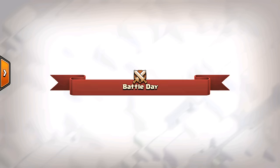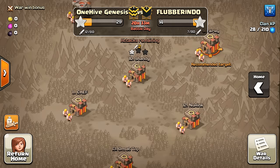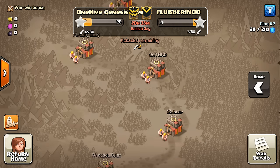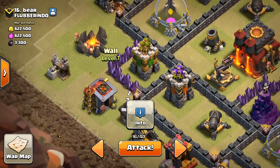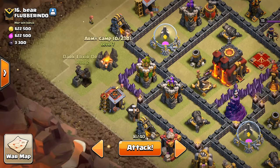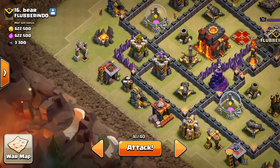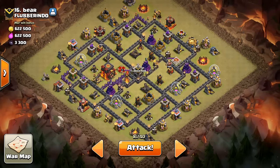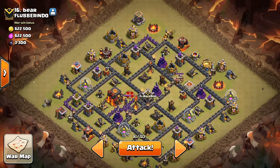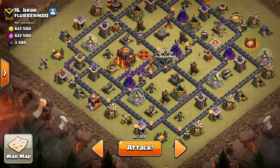You can see this war is not going to be that close — they're mainly just two-starring us, so another one of these farming wars. Hopefully we'll have better wars in the future. Number 16 is the base we're looking at. I just have to check the cannon range — if I drop the giant right on that wall by these two buildings, I should be able to get the healers on it and they should switch onto the queen at the right time, though sometimes that doesn't work out. One last time, let me mentally go through it: the minions, the baby dragon, the valk. Everything looks good, let's do this.